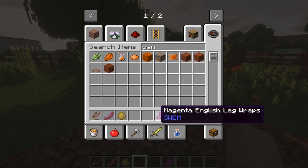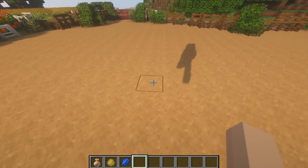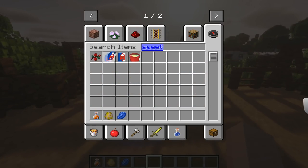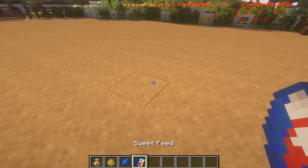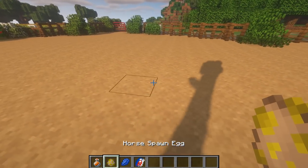Let's go ahead and quickly breed a few horses. We added 20 new coats, which you guys are going to see all the coats showcased on the Swem channel soon. How to breed the horses - we're going to be using sweet feed. It's vanilla type breeding, which means you right click both horses that are tamed and it'll give you a foal. But in the future, it will be a more unique style of breeding.